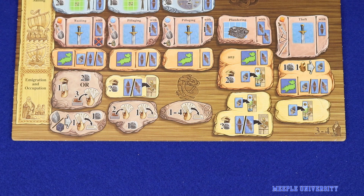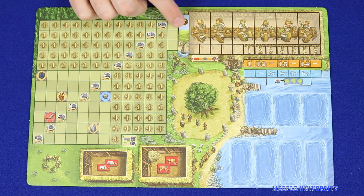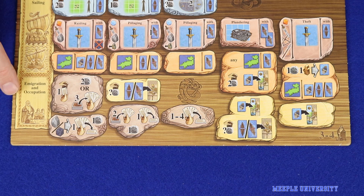There is a new type of emigration called a small emigration in this expansion, which allows you to emigrate with a whaling boat. To do this, you discard the whaling boat as well as any ore placed on it, and then take one of the small emigration tiles. This covers up one feast slot instead of two and is worth seven points — four points more than your whaling boat.